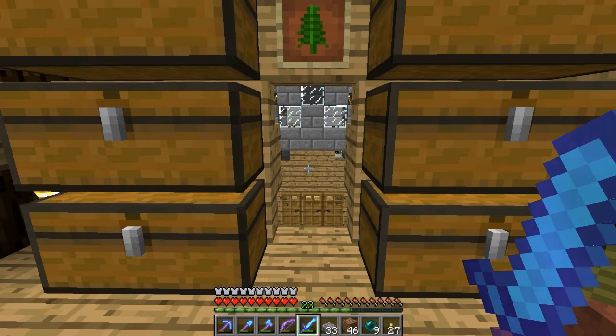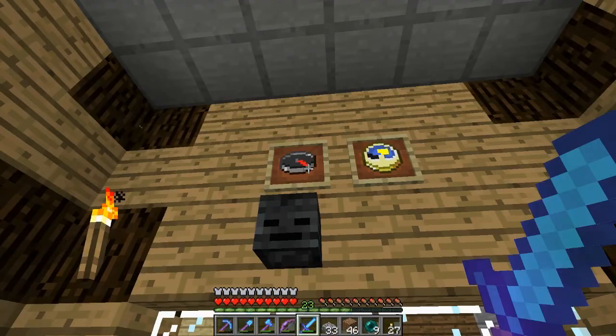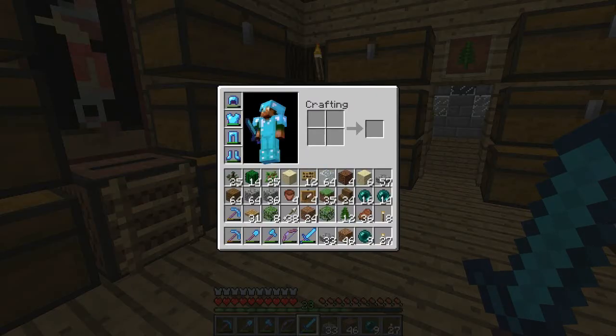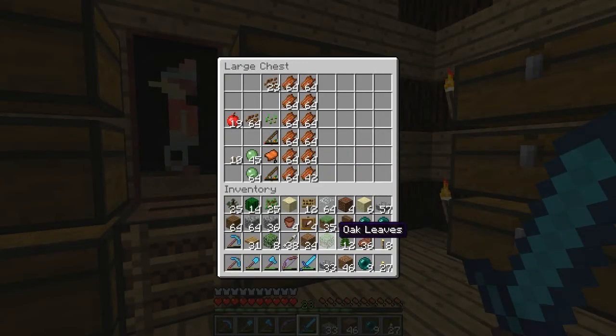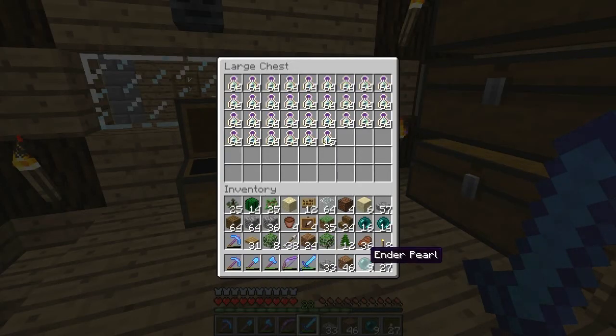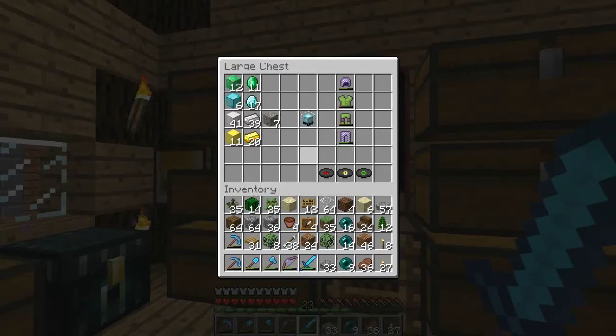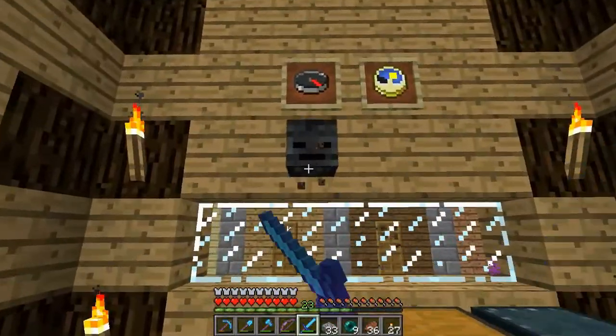Welcome back, we're back here in the Jack's Journey world. I think this is going to be episode 53. I've been doing a bit of work and I have an inventory full of crap. Normally I run pretty clean with just ender pearls and a bit of food, but today we've got a lot of stuff.